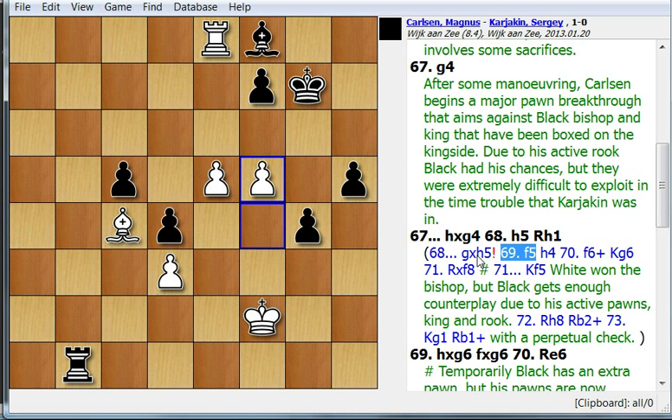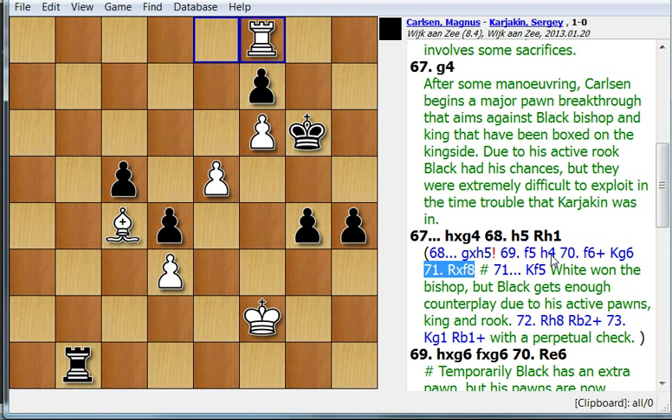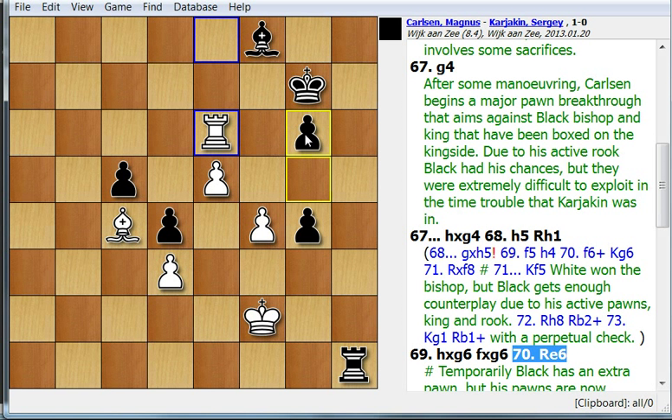If Black takes, which he should have done, then f5 and f6 is going to win the piece. It turns out that was actually the way to make a draw, because Black gets his own pieces very active. Even though he drops a piece, with the king so active he'll probably just give a check with the rook back and forth — a perpetual check and a draw. But it was really hard to understand and calculate this in time trouble. So instead, Karjakin played Rook h1, and after this the g6 pawn is very weak — that's what Carlsen gets at.